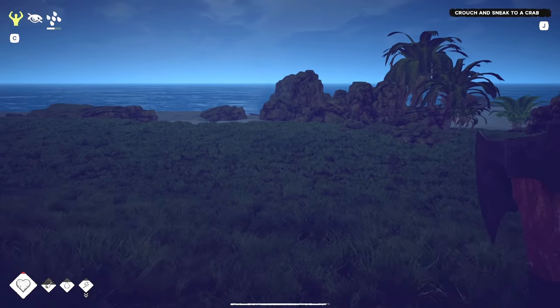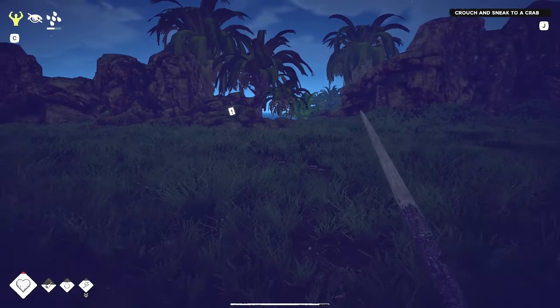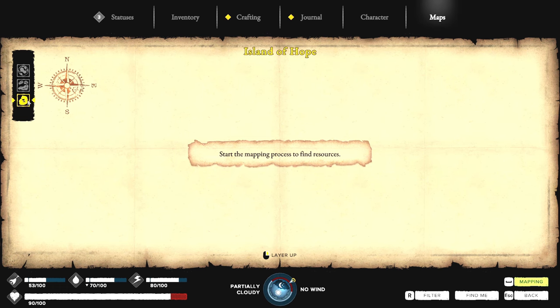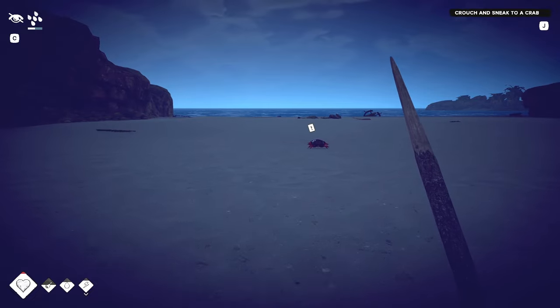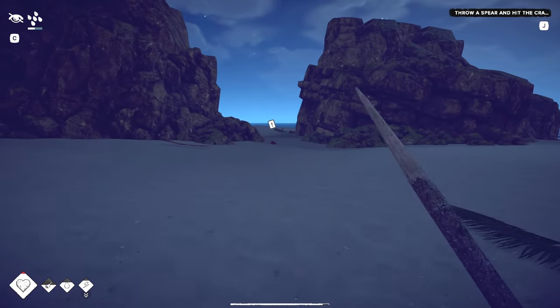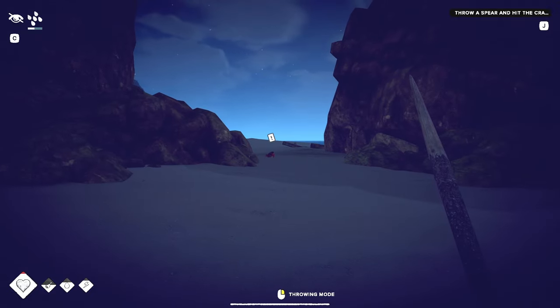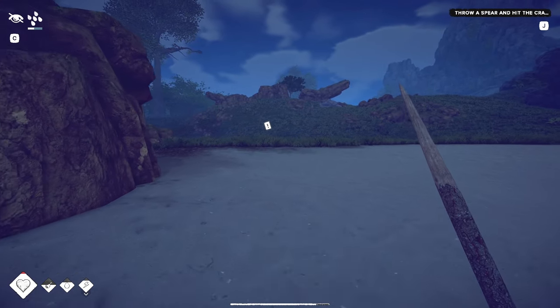Crouch and sneak to a crab — I'm gonna need this spear for the crab. Let's go, run like the wind! Is there a way to tell what time it is? Oh interesting, that shows the island and other islands you can go to. There's the time indicator. I'm pretty sure you can just outrun crabs — they can't outrun you — but whatever, they're trying to teach the sneak mechanic. I threw the spear wrong — you gotta left-click to throw it, not let go of the button.